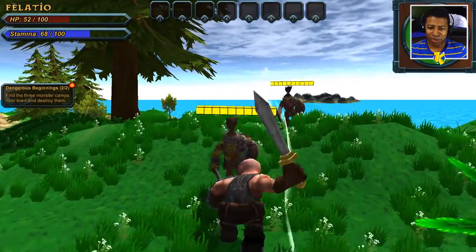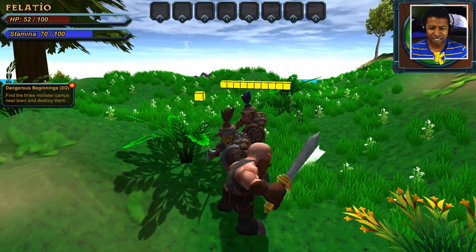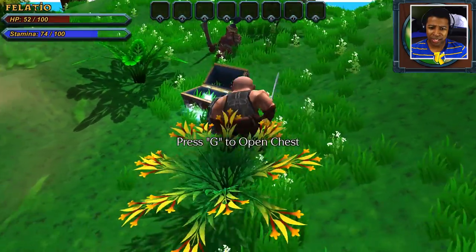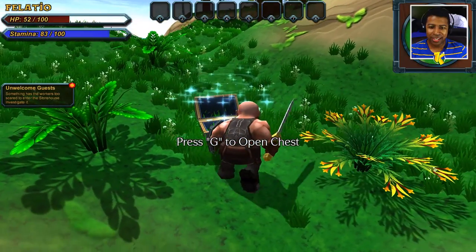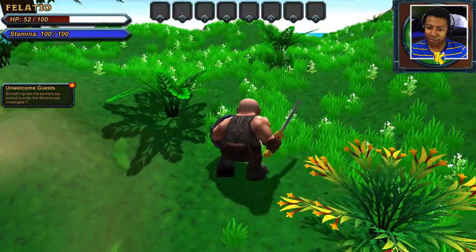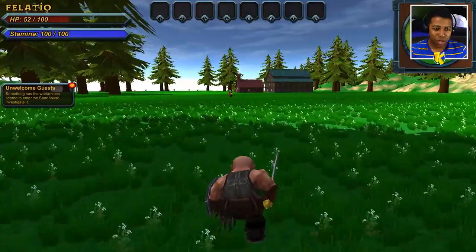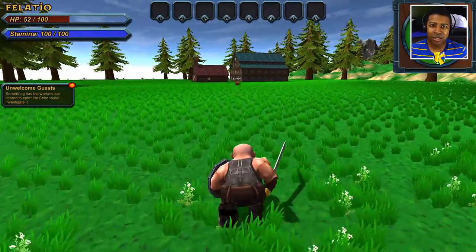We got some more of them coming. Sit your ass down. Lay these hands on you. Yeah, boy. Let's do this. Alright, we got a new quest. Looks like we can open this chest — I'm gonna take all the money we can possibly get from this. For real though, man, this landscape looks nice. This is gonna be a fun game. We got some unwelcome guests that we gotta take care of. Let's go take care of these unwanted guests.